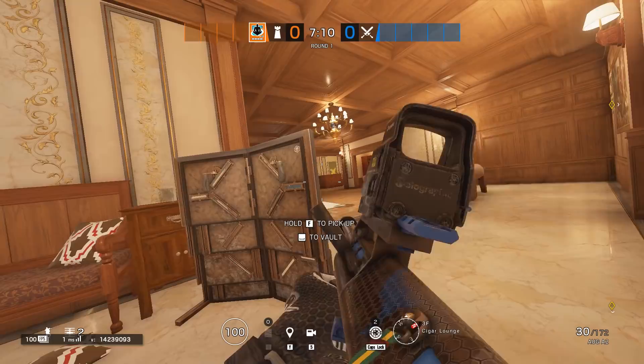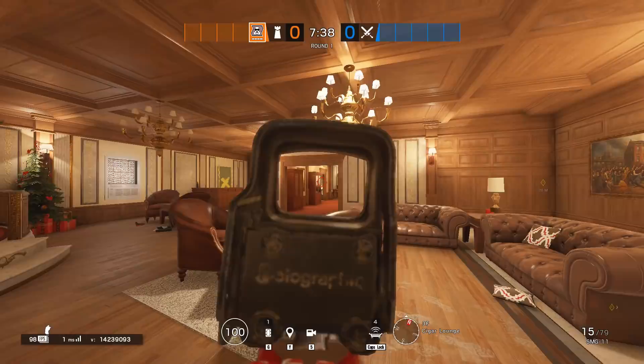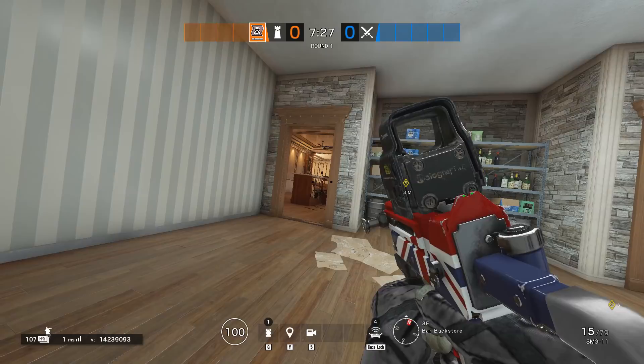Make sure to check out the vertical defender angles on Kafe, video linked in the description. Your whole defense when playing in a stack is based on how to deny or stall attackers' push into Piano and later on to Freezer, and you deny Freezer by denying the White Hallway push. Without Freezer control, attackers do not have safe spots to plant and are vulnerable if planting.